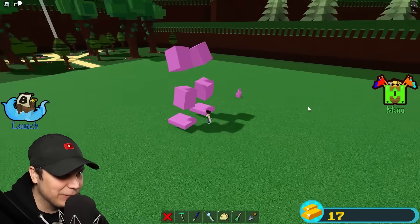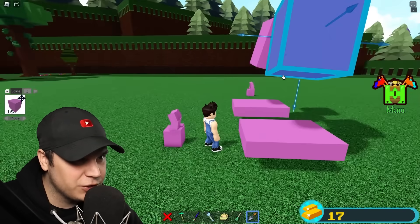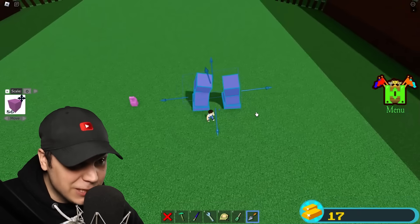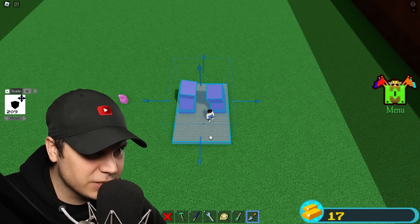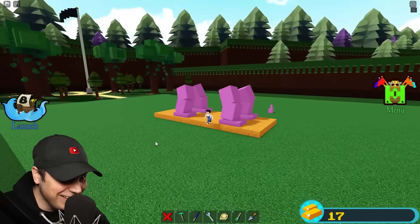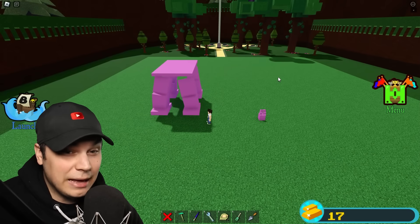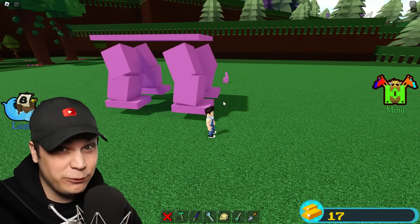That's already looking so cool. I'm going to try to put these in the exact same position they are in the reference. That right there is looking pretty much perfect — these are going to be our actual legs, so we're actually going to need two of each. The other side needs to be mirrored, so I'm going to mirror them just like so. That is already looking so goofy. Now the most important thing is figuring out exactly how we're going to make these legs move properly.